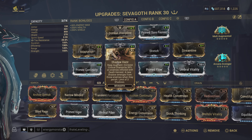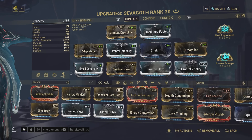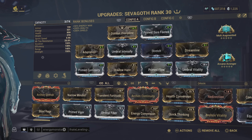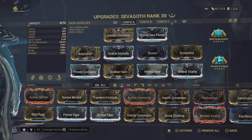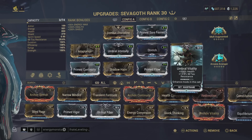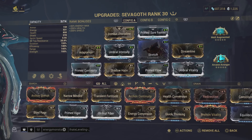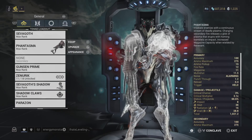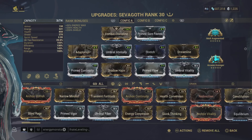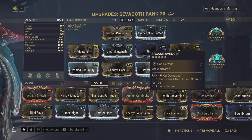This augment is absolutely insane. I went ahead and subsumed off his four, because you're going to be utilizing the Reap ability mainly — that's what this build is going to be going over. Now it is a little bit expensive: it is six Forma, but that is even with an Umbral Forma installed. I have two Umbral mods. Basically, I'm combining this augment with the Phantasma. It is a very unique weapon that has basically no crit chance and you wouldn't build it for anything other than just flat, spammy status damage. But because of this augment, if you pair it with Arcane Avenger, you can actually hit orange crit numbers regularly with the Phantasma.